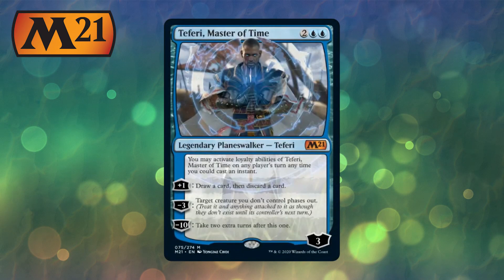The next card on my list is Teferi, Master of Time. I had to put this in there — it's a really sweet card, not as oppressive as the Time Raveler. This is a 4-mana Planeswalker, not 3, comes in with 3 loyalty. Has a +1: draw a card then discard a card. Minus 3: target creature you control phases out.